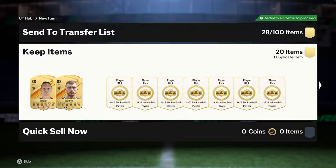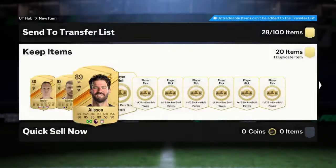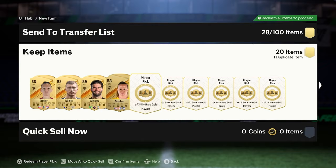Can we get a Galazzo in this batch? Please, EA. I would give the world — we get 89 Alisson. Oh my god. Beautiful for the exchange SPC.